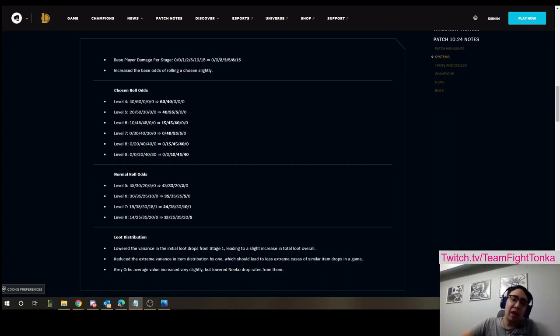For player damage — not huge changes here, but I think they are meaningful. Players basically take more damage on stages 3 and 4, and then they take less damage at stage 6. This seems in line with what I pointed out above, since taking more damage in the early stages becomes increasingly risky to greed and hold onto all your gold if you're losing badly.